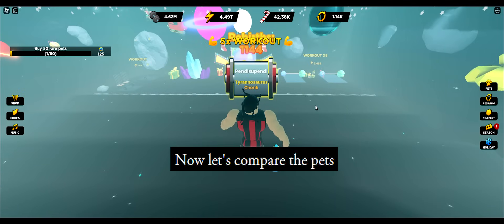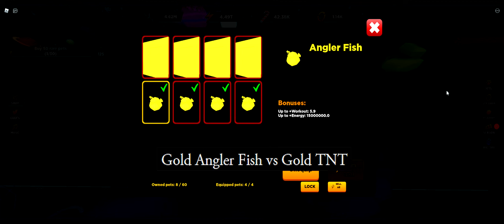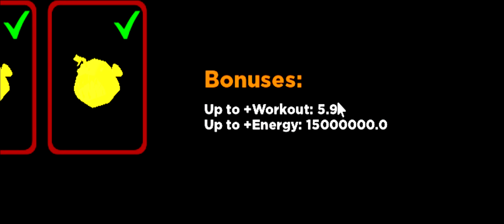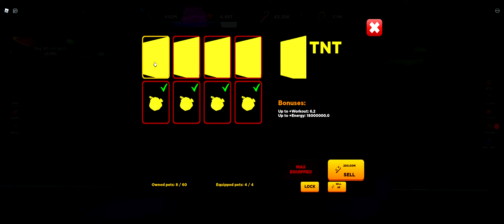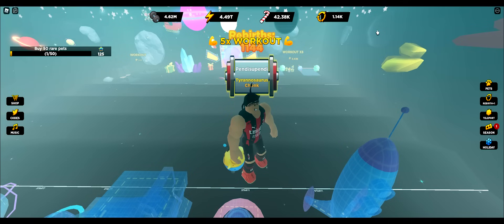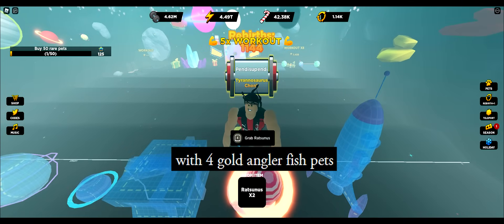Now let's compare the pets: gold angler fish versus gold TNT. Is there an energy difference or not? We start from the space area with four gold angler fish pets.